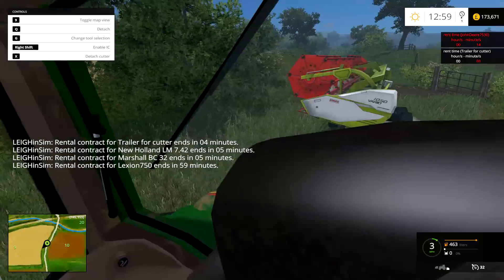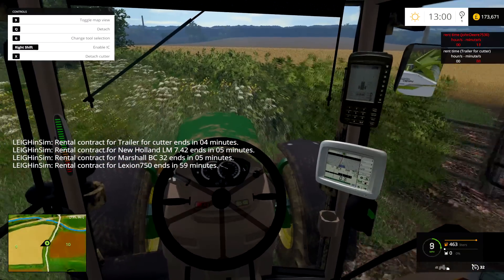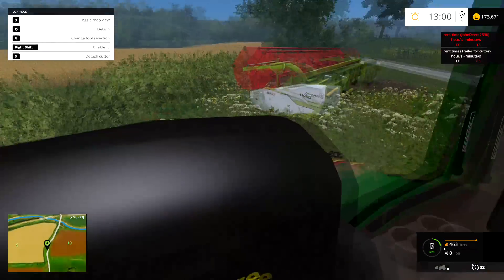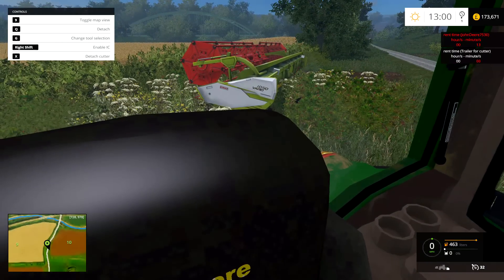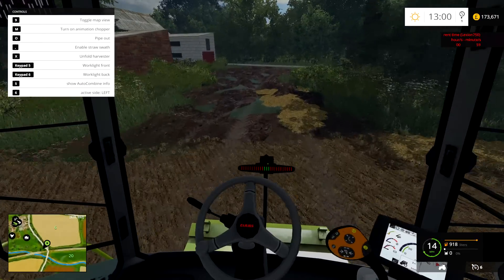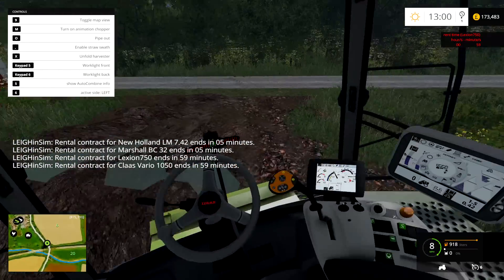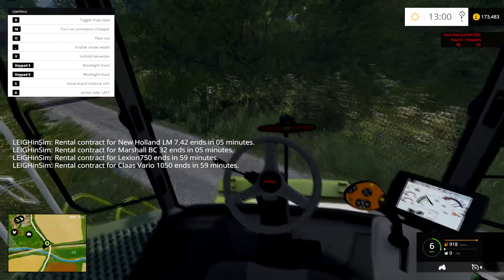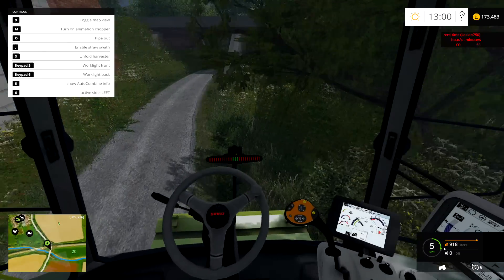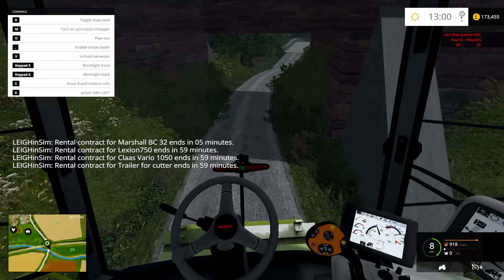Oh, here we go. Right, so we fetched the combine down. In fact, I should have got him to follow up, never mind. Now this thing is a pig to drive. The steering is very slow. And because it's wide, I keep glitching into walls, as you do. And there's no kind of steady increase in speed — it's either all or nothing.